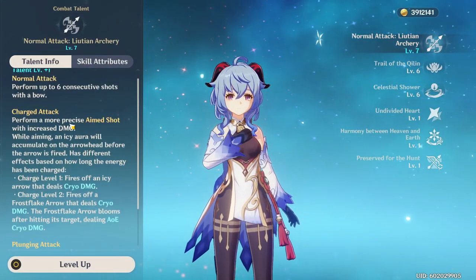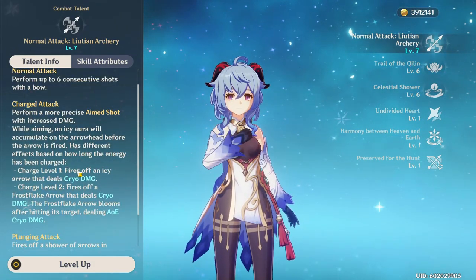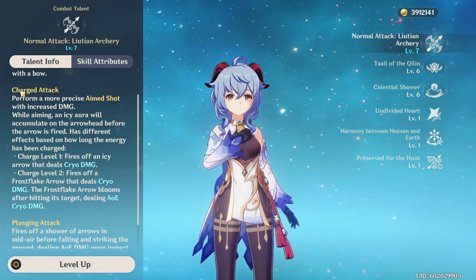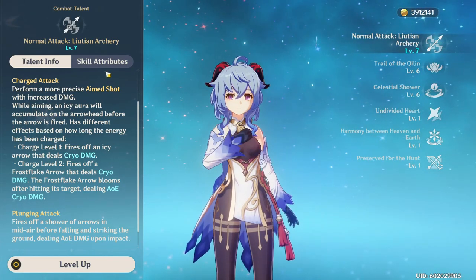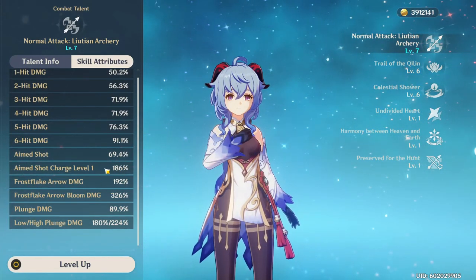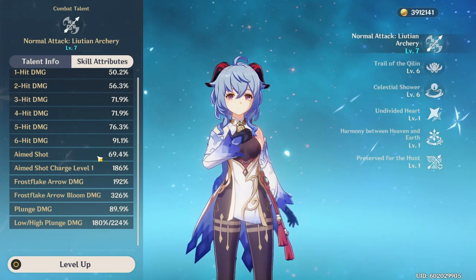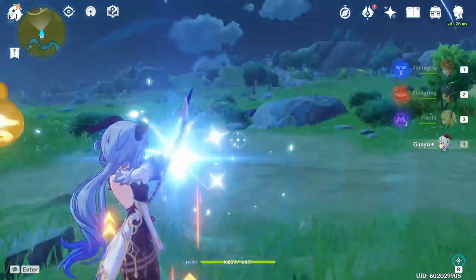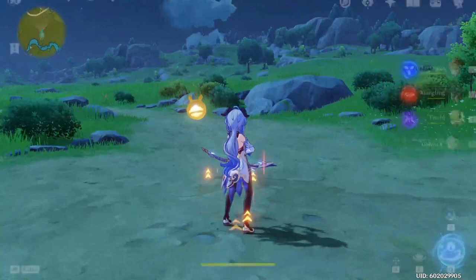Her auto attack talent has six consecutive shots with a bow, a normal charge attack, and a plunging attack. There is one special thing about Ganyu which is huge for her: on her charge attack she has charge level 1 where she fires a normal cryo damage arrow, and charge level 2 where she fires a frost flake arrow dealing cryo damage that also blooms for AoE cryo damage. Charge level 1 is 186% at level 7, and the frost flake arrow is 192%, but the bloom damage is 326% — which is just ridiculous. You get that massive bloom damage if you hold it just a tiny bit longer.